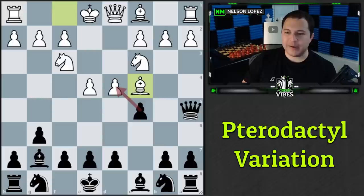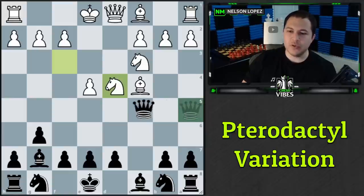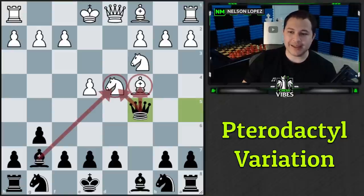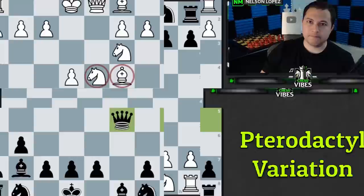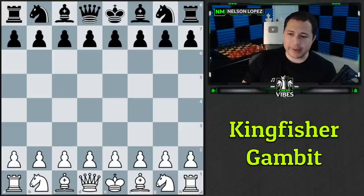The winning move is c takes d4. We're attacking the pinned knight, so white must recapture. After they do, we play queen to c5 — a simple fork on two pieces. We're attacking the knight twice even though it's only defended once, and attacking the undefended bishop. White has no move that saves both. They defend the knight and we take the bishop, or move the bishop — either way we're winning a piece just like that.